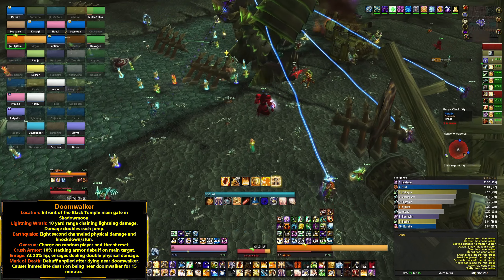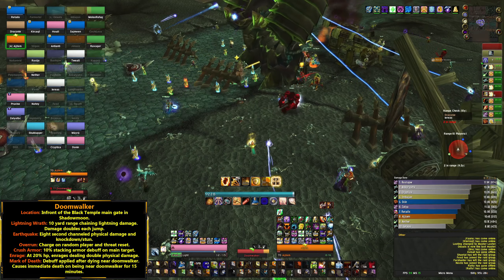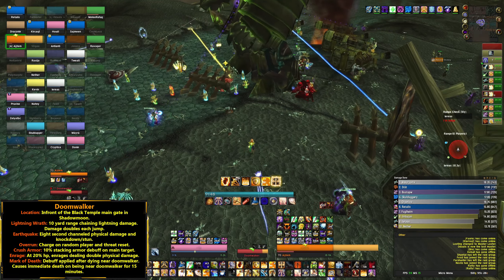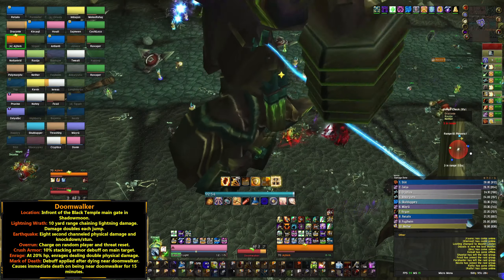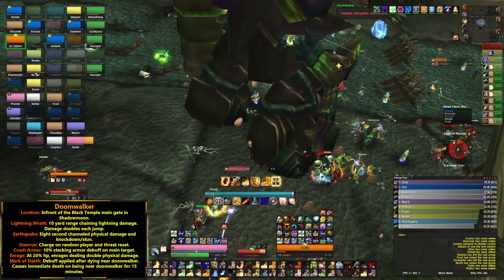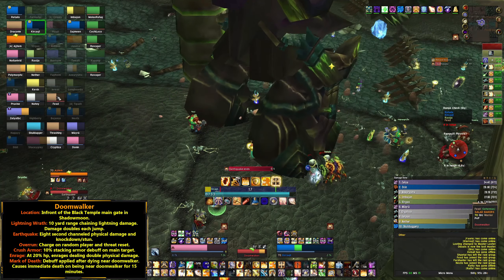Doomwalker will cast a Lightning Wrath on a random player that will then chain onwards to nearby players that are within 10 yards. Each time it chains it will double in damage, and therefore functions a lot like the C'Thun chaining beam. You need to remain spread out, but standing 2x2 on top of each other is absolutely fine.